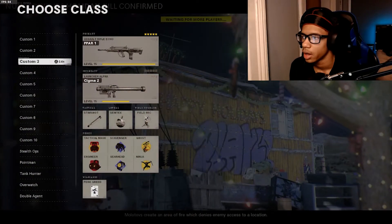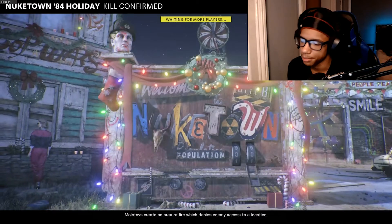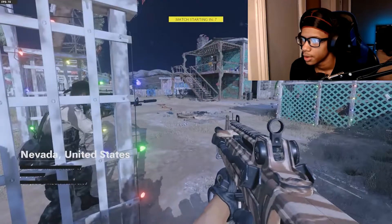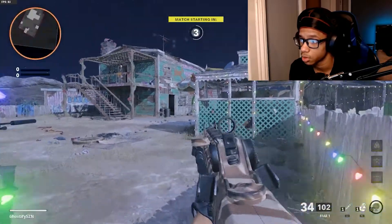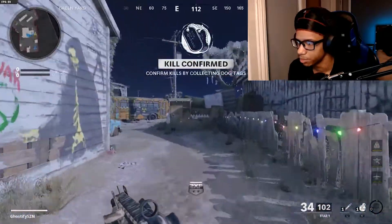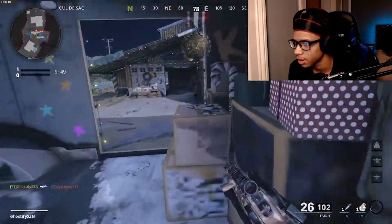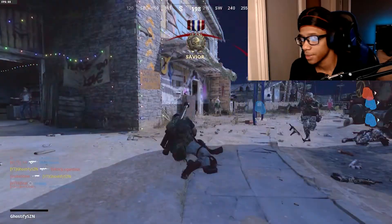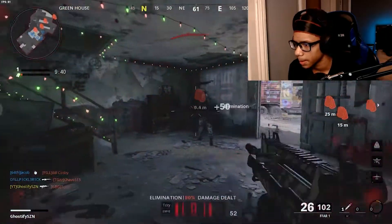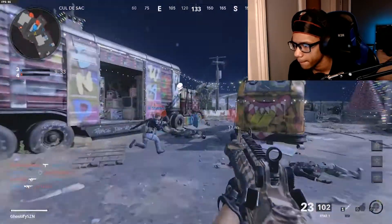I'm trying to rank up my FFAR - it's got some kick to it, I ain't gonna lie. It's got a little bit of kick but we'll be working with it. All you gotta do is hold it down as you shoot because it's gonna go up - a lot of people don't realize that. But this gun, it's OP. It's balanced but it's not at the same time. See look at that - it's got kick but you can work with it. Even the hip fire is pretty up there, and the reload is fast.